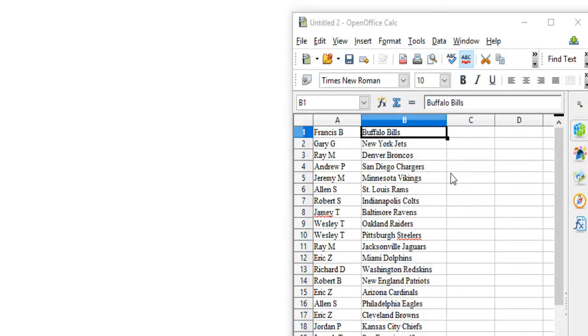We've got Francis B. — Bills, Gary G. — Jets, Ray M. — Broncos, Andrew P. — Chargers, Jeremy M. — Vikings, Allen S. — Rams, Robert S. — Colts, Jamie T. — Ravens, Wesley T. — Raiders and Steelers, Ray M. — Jaguars, Eric Z. — Dolphins, Richard D. — Redskins, Robert B. — Pats.